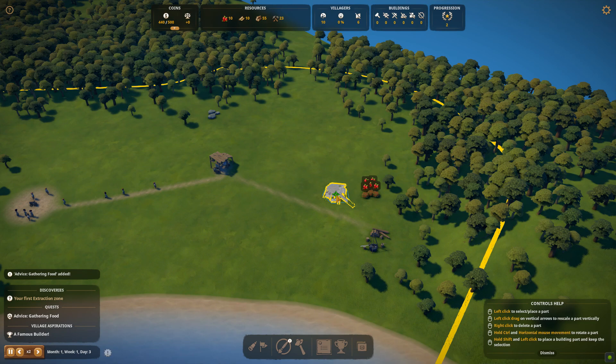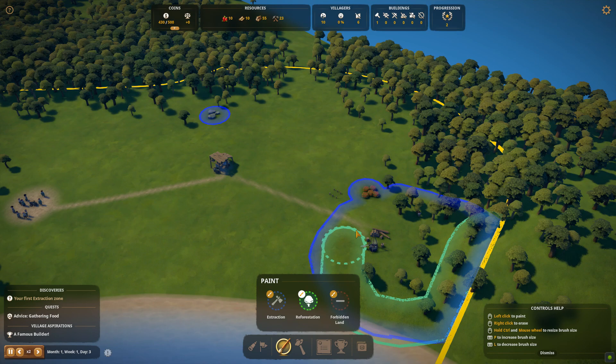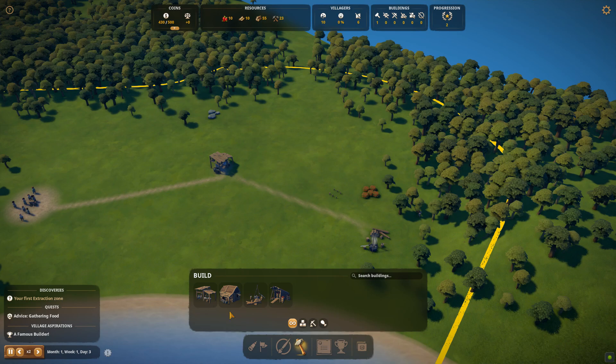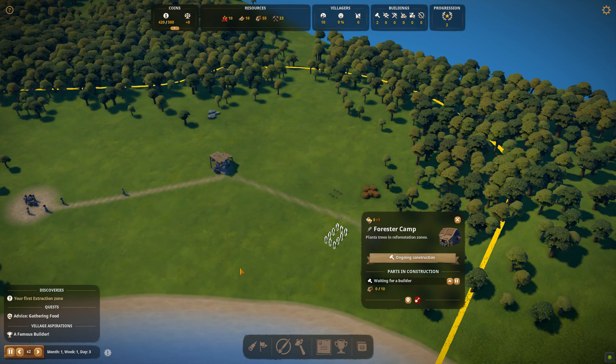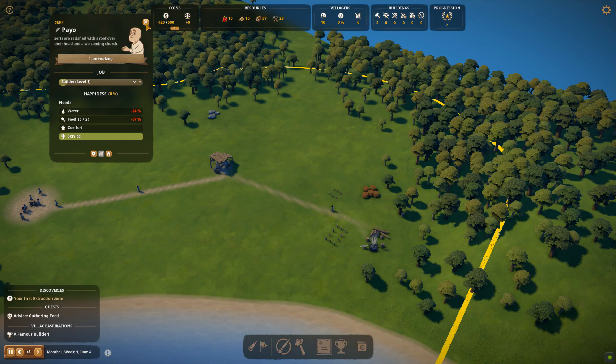So we need a forest camp and a gathering hut. Let's get the gathering hut for the berries. We also want to paint reforestation in the same area that we've marked for cutting down wood. And we want to build a forest camp next to our lumber camp. It's going to use a lot of resources but that's not a problem — speed up time to times three.